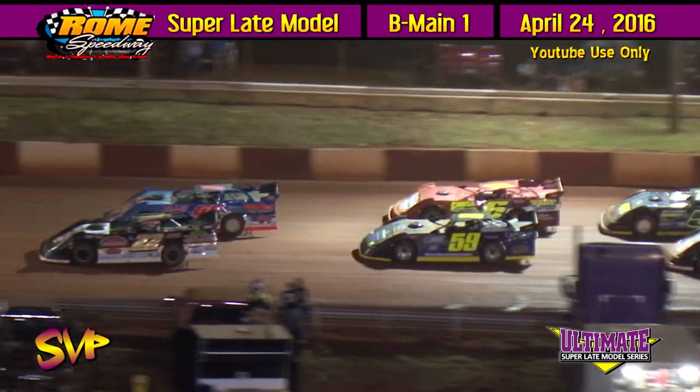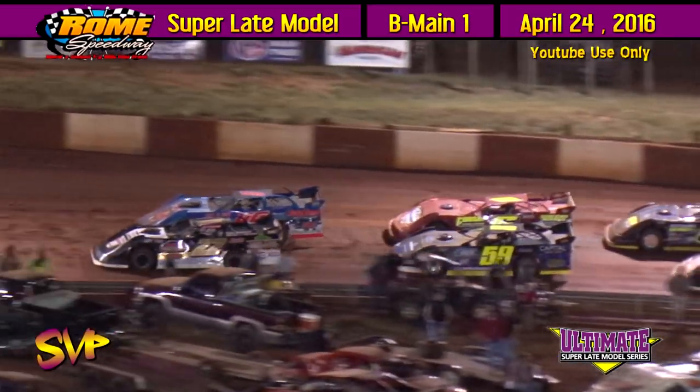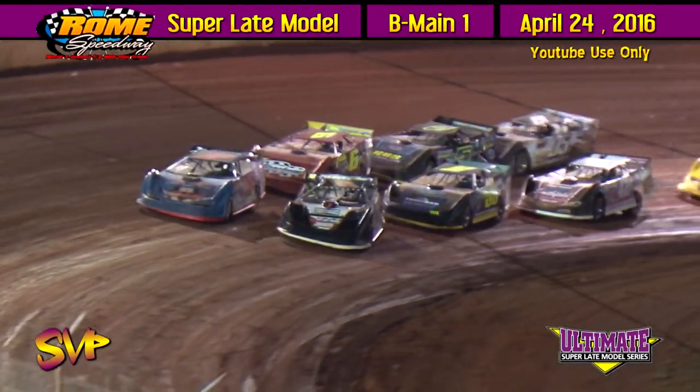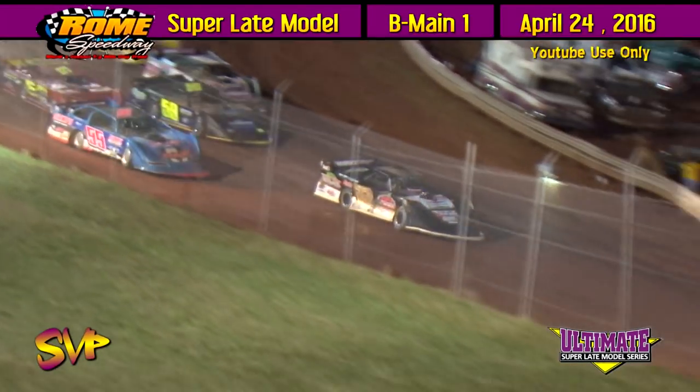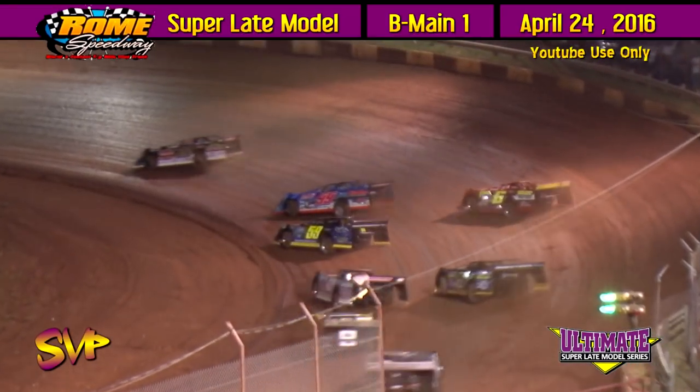Here we go. Ferguson, Ellis on the front row. Thurman, Knowles row two. Sanders and Elliott row three. Coming off turn four, green flag in the air. Good jump by Ferguson down the front straightaway into one. He'll lead the field.